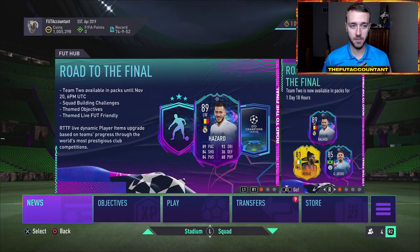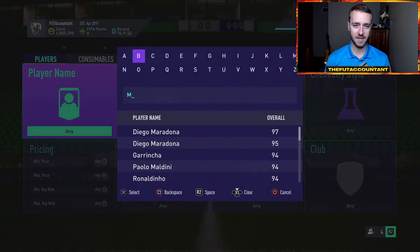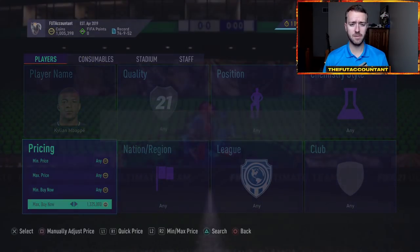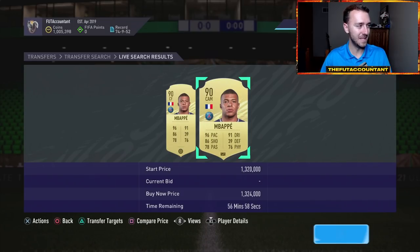We obviously know that the market is down a lot already. We have a lot of gold cards that are down in price, a lot of very meta items, a lot of out-of-packs cards are down in price. I'm going to cover some general investments of things that always go up after Black Friday, because the biggest thing about Black Friday is so many coins get put onto the market from the lightning rounds, from the pack supply, and all that sort of stuff.